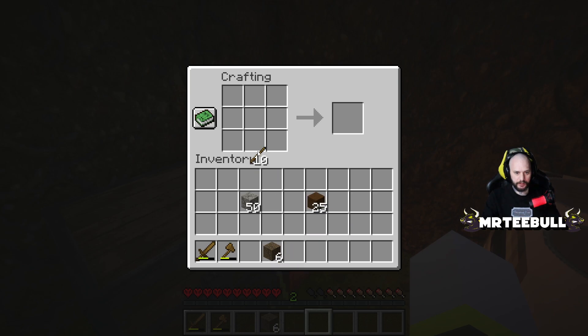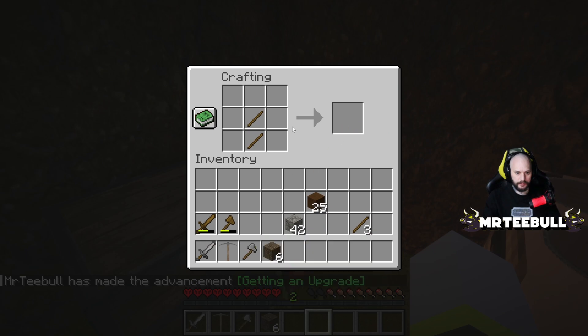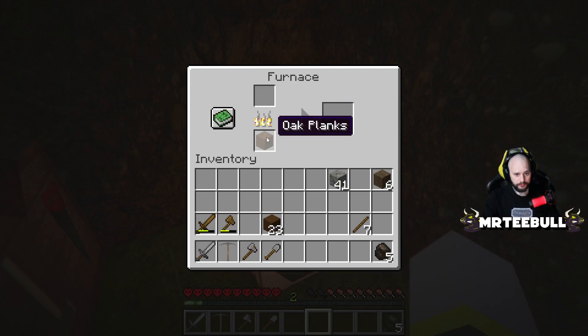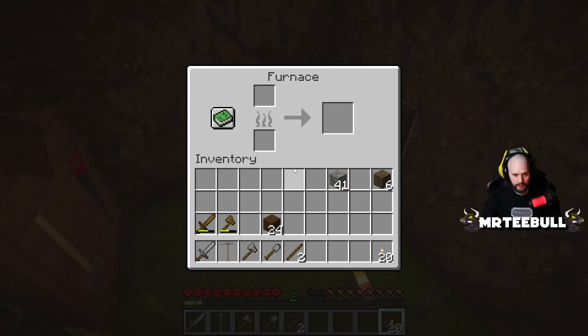Let's make some more sticks, and then we'll craft stone tools. A stone pickaxe — beautiful! Stone axe, and a stone shovel — happy days, all upgraded. We'll throw the old wooden tools in the lava pit, we don't need those anymore. Three more sticks — let's make torches with the charcoal. Twenty torches, that's plenty.